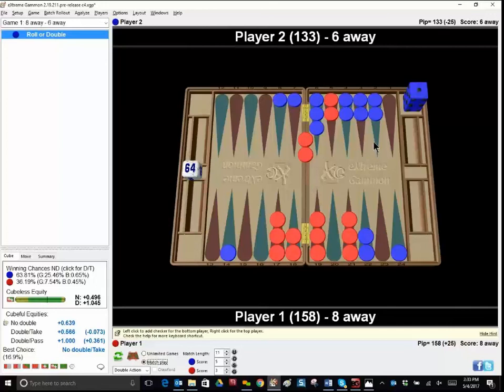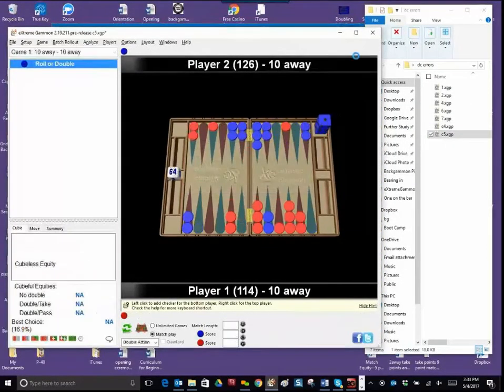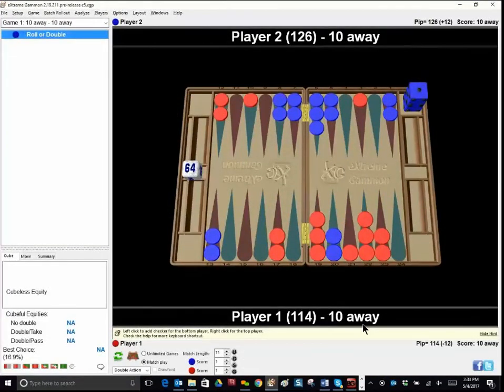If you can't see why Red has to take, put this in Extreme Gammon and play it ten times, and you'll start to see why it's a big take. Set up, play from position, make yourself Red, make Extreme Gammon Blue, and go. Play it over and over again. Okay, last one — another cube problem. This is really not much of a score situation: 10 away, 10 away. Blue is on roll — should Blue double? And if Blue doubles, should Red take or pass?